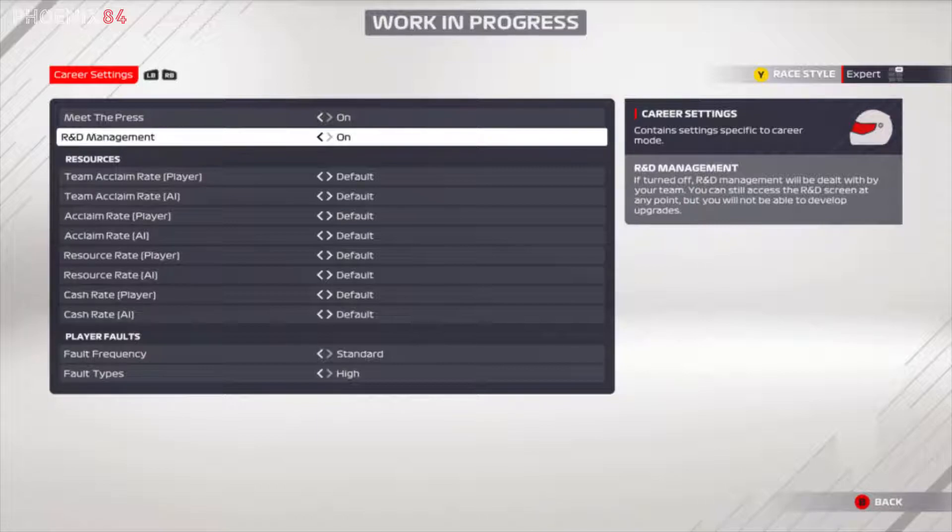You also have team acclaim settings you can manage. Then there are player faults — something we've been asking for for ages: random failures, confirmed fault types, and high or standard fault frequency. I presume faults include things like tyre blowouts, and hopefully the AI will be affected by the same fault types.